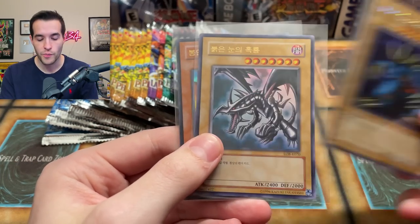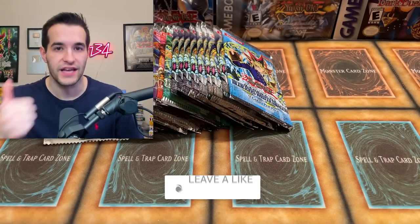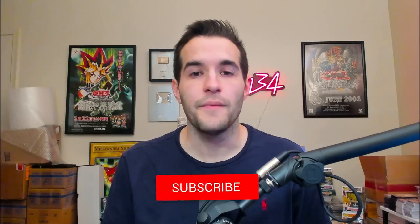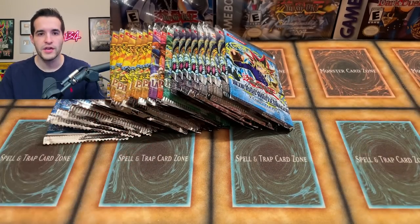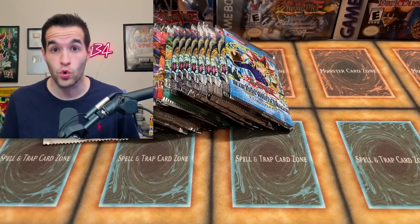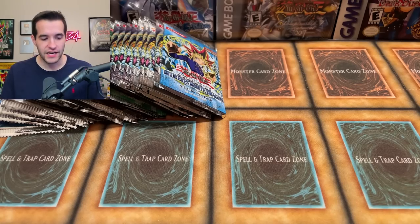Before we hop into it, let's get into the giveaway. I'll be giving away three Korean LOB cards: Red Eyes, Trihorn, and the Exodia the Forbidden One. All you have to do is like this video, be subscribed, turn on notifications, and let me know — how do you feel about reprints? Do you like that there are reprints of LOB? Do you think it ruins the value? Do you think it's cool because it's fun and cheap to open compared to the old stuff? Let me know in the comments. All right, let's get into this opening!